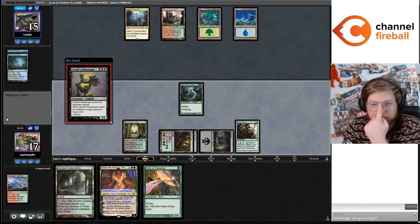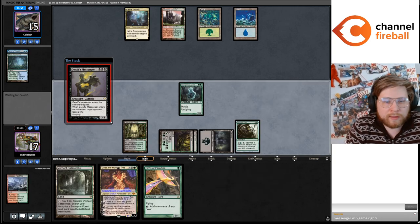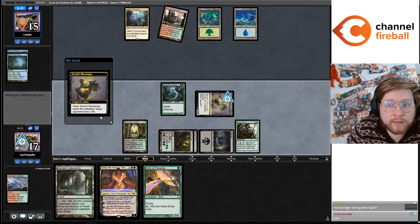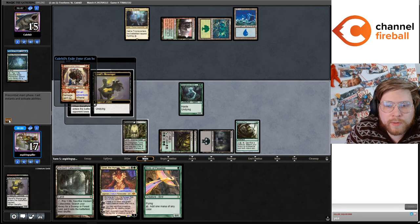This wins the game if Caleb has nothing — and it's pretty hard to disrupt outside of Prismari Command or Petty Theft. Can't Force a Negation. Okay, stomp the Messenger.